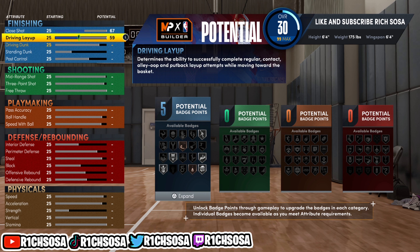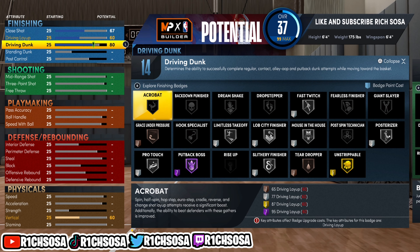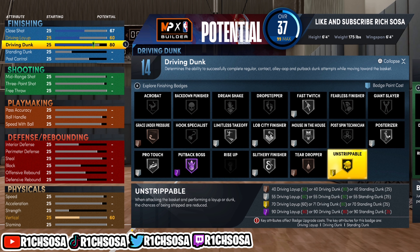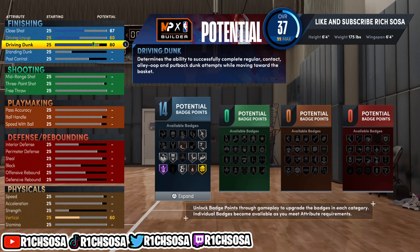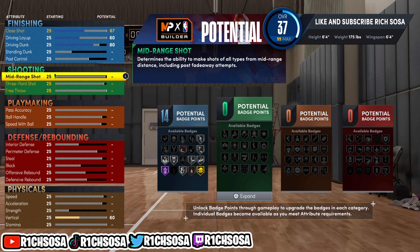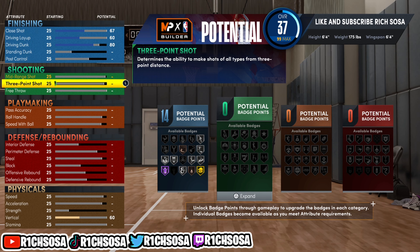For the finishing breakdown, we need specific thresholds to unlock certain dunks. For quick drop-off one-foot dunks, we need at least an 80 driving dunk, paired with a 60 vertical — just enough to unlock those animations in NBA 2K23. The driving layup is gonna be a 60, and the close shot is gonna be a 67.